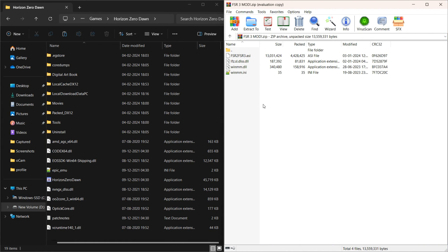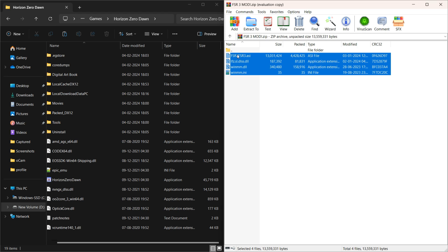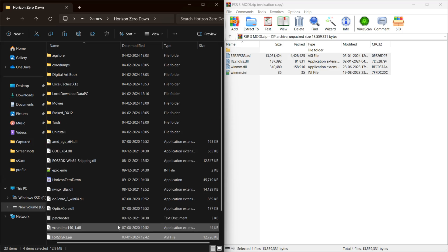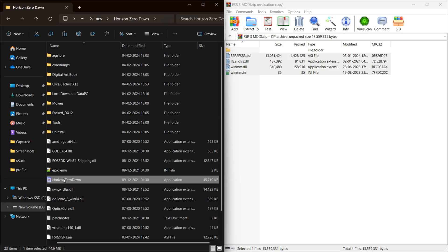Nevertheless, there's still a way to achieve better FPS by installing the FSR3 mod. Simply download the mod from the description, copy everything to your game directory, and you're ready to roll.